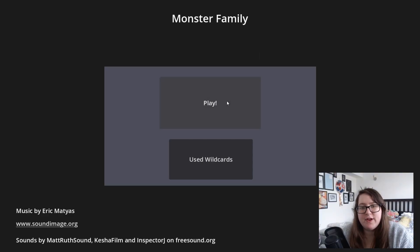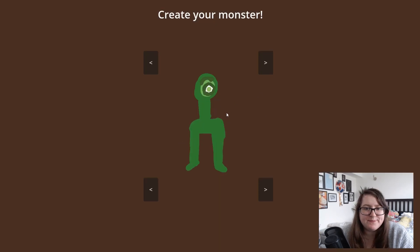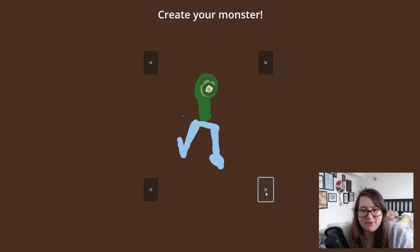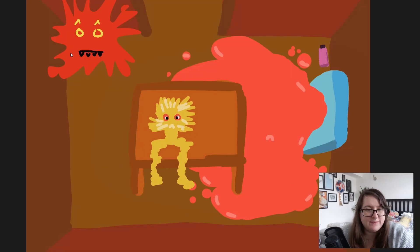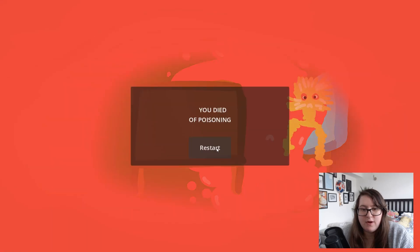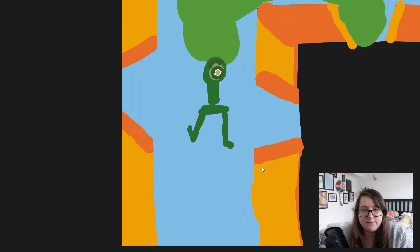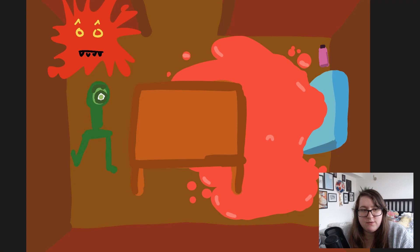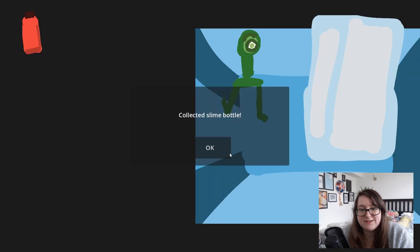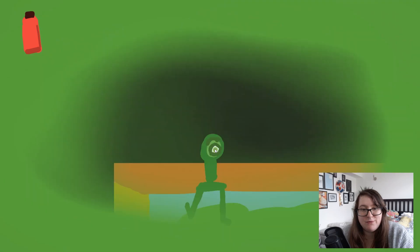We're playing Monster Family. Find the cake. Another one that lets us pick our little character. I think it would be the electricity monster. What a mess — poison again. It's hard to tell what's poison because it's just stuff on the floor. I got a slime bottle though. Is this poison? That's poison.